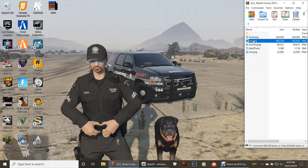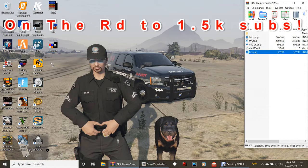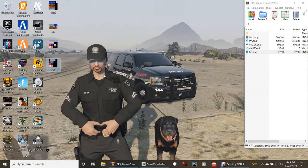Go ahead and grab the m4 folder and do the same exact thing — drop it on the desktop. Then grab your micron, drag it, and drop it. Last but not least, the tier3 — drag it and drop it. When it comes to LSPDFR mods, mostly everything — about 98% of it — is drag and drop.